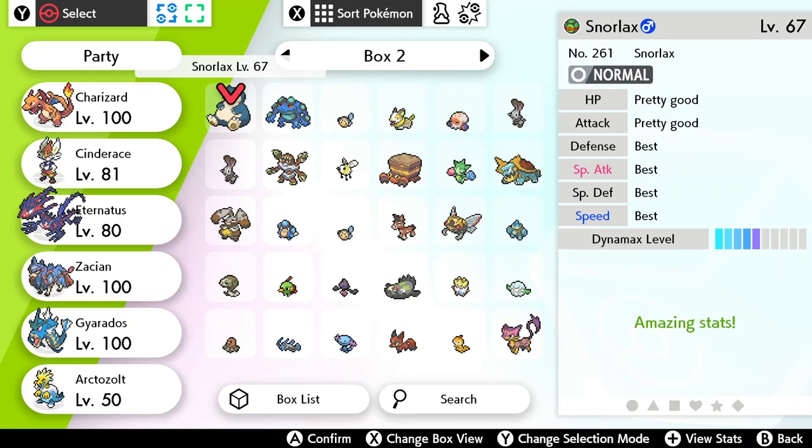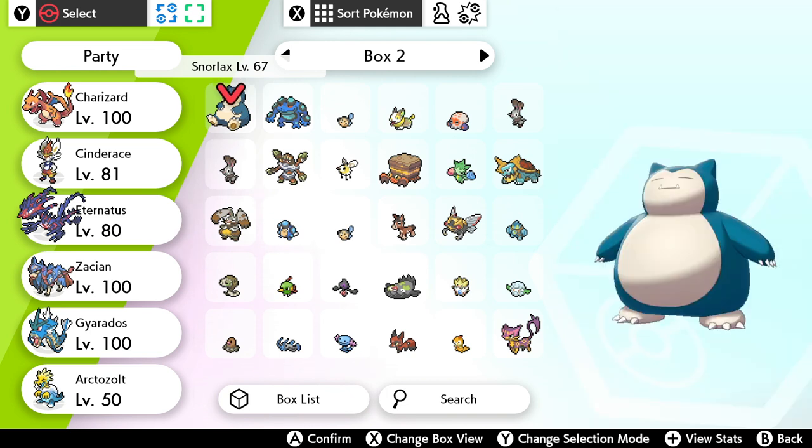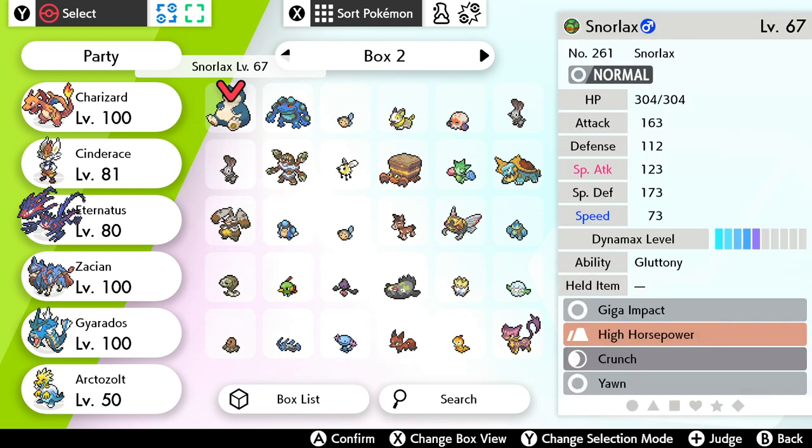Hi there, ReleaseFire here. I've done videos on how to IV train and how to level up fast previously, but there are a few other things to take into account in terms of how to improve your stats like a boss in Pokemon Sword and Shield. I wanted to talk you through all of that in one whole video, hopefully helping you get the best Pokemon you can possibly get.